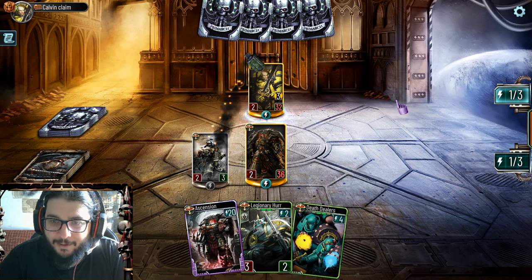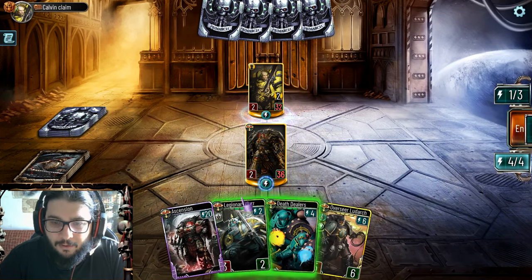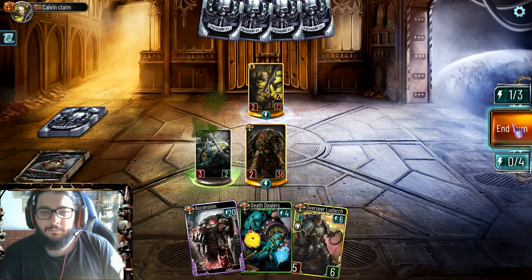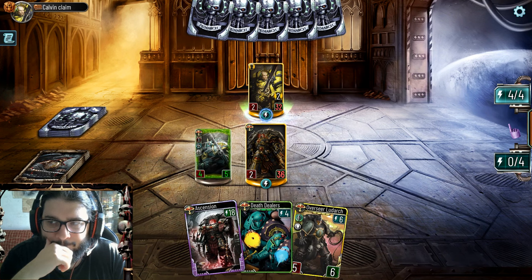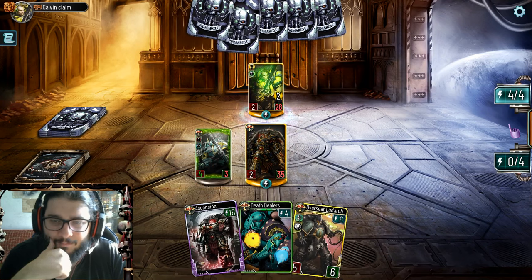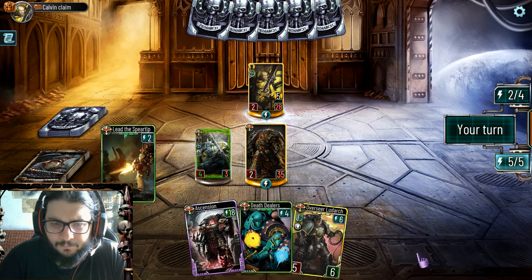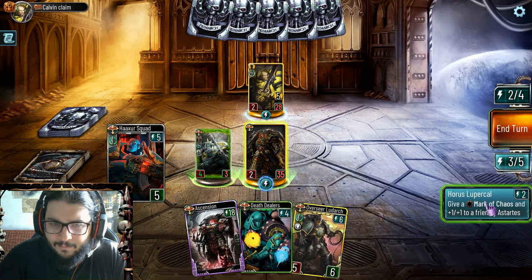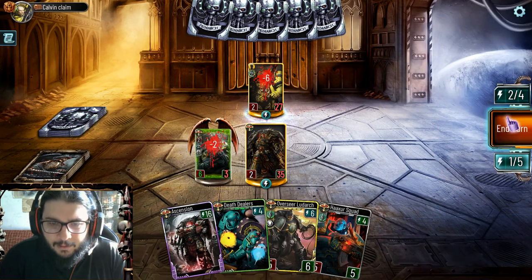That's a lot of resources, brother - which is good for me. Now deal with this. That's poison. Let's get a Spirited Troop and buff our boy even more - no armor for you.